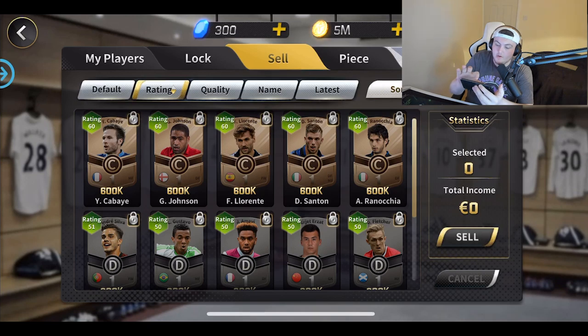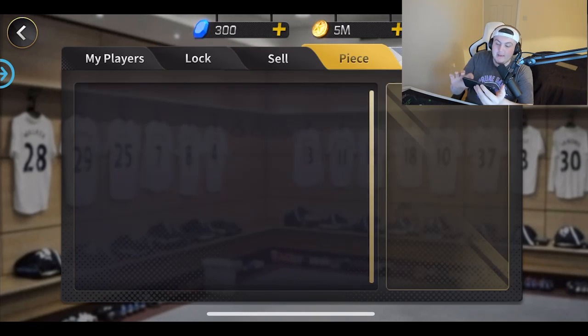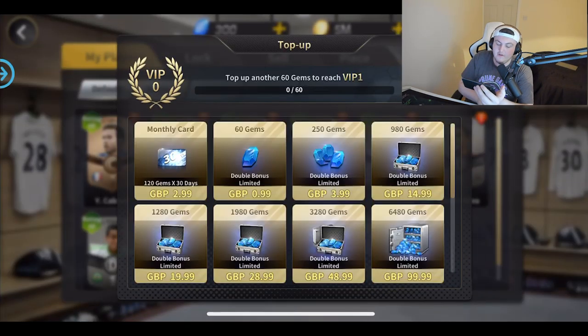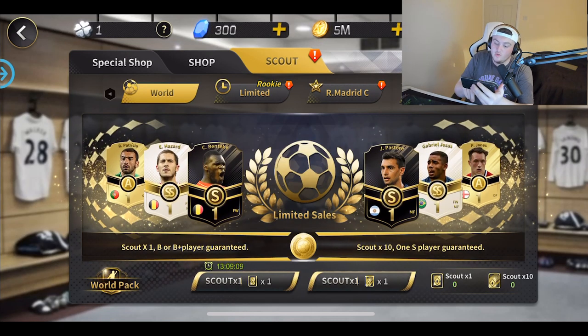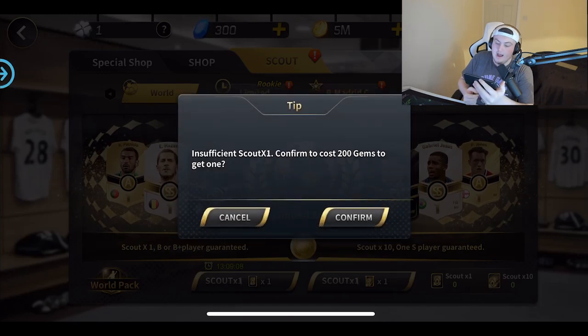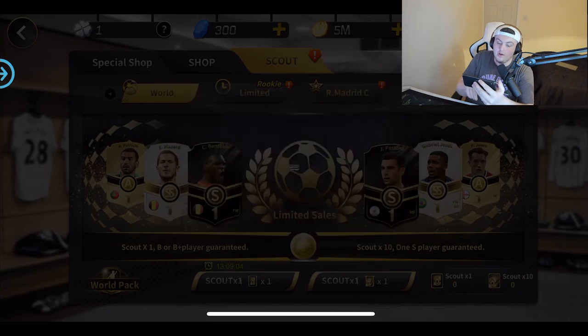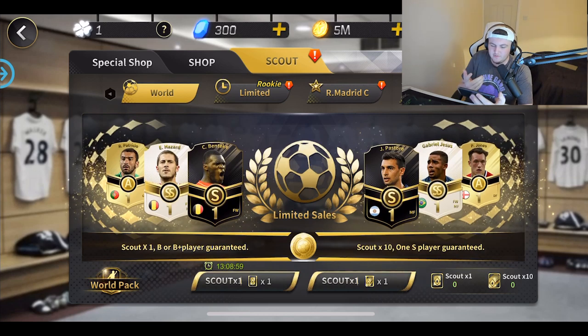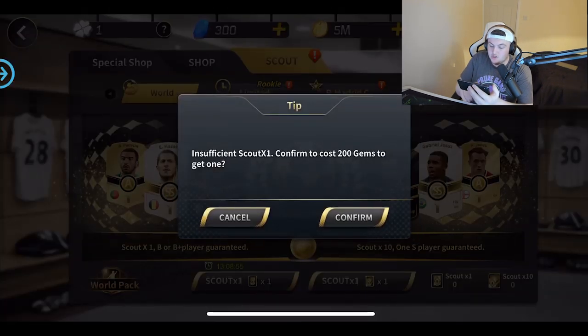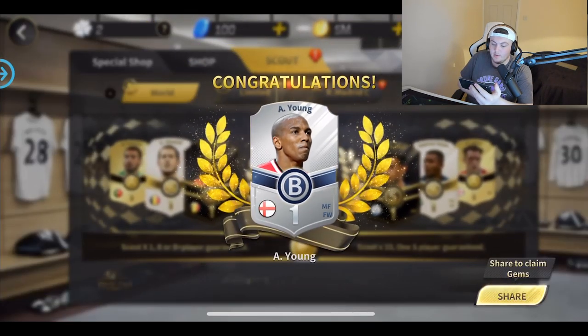There is a transfer market so you can sell players if you want. You can lock players in to keep them. I'm still new to this game so I don't 100% know everything. You can buy blue gems to get packs — it's a lot cheaper than FIFA. There are scouts as well: a scout costs 200 gems and you can get players in different styles of play, like in-forms and special versions.